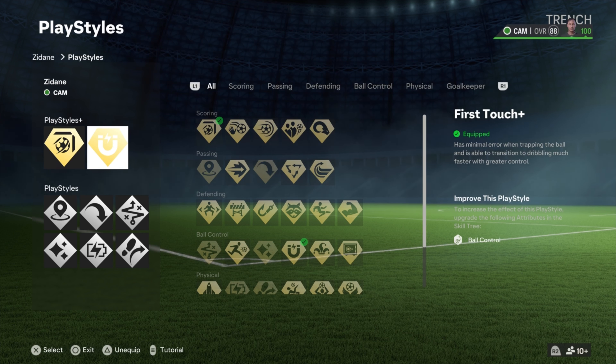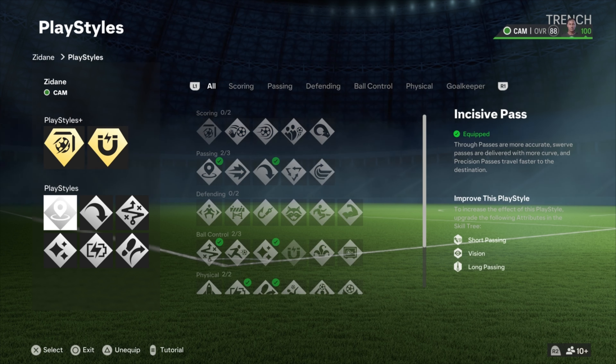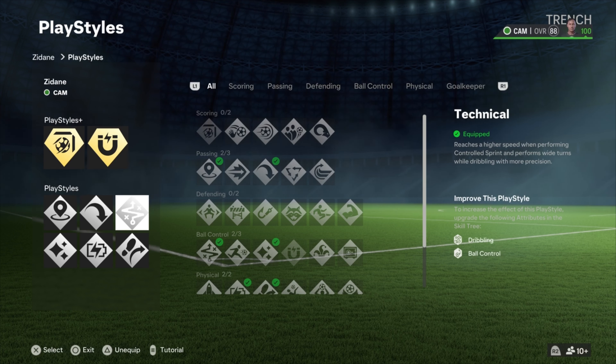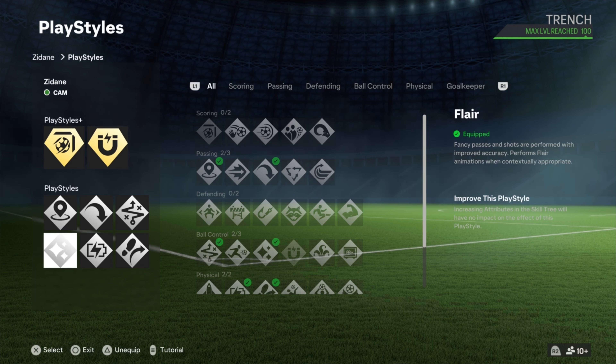Finish Shot and First Touch are the first two play styles we have. We could have also used Incisive on our play style plus due to how Zidane plays, but I recommend using Finish Shot and use Incisive as a regular play style. Then we also have Long Ball Pass and the technique called Flare, Relentless, and Trickster. The play style I added to this build was Relentless - everything else he also naturally has. You can switch Incisive with Finish Shot, but I recommend keeping Finish Shot to get more goals.